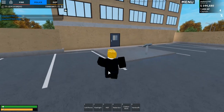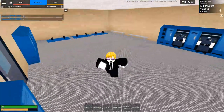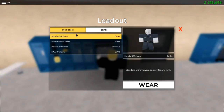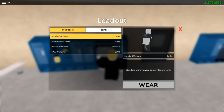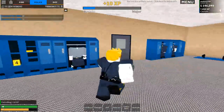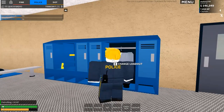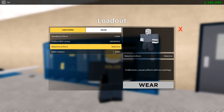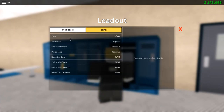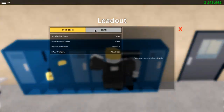Handcuffs are also in your loadout — hold E near a player to arrest them. Over at the locker room you can change your uniform loadout. Starting out you'll be a Cadet and can wear the cadet uniform. As you rank up to Officer you'll unlock better uniforms. Buying the Detective or SWAT game passes unlocks those specialized uniforms.